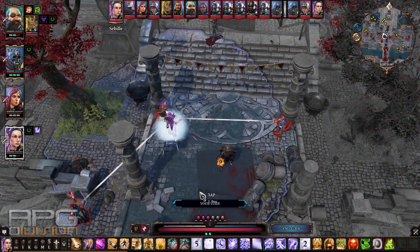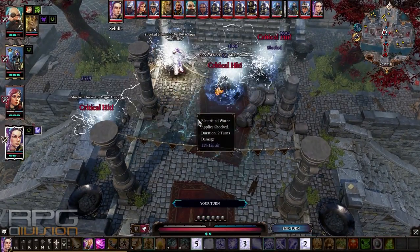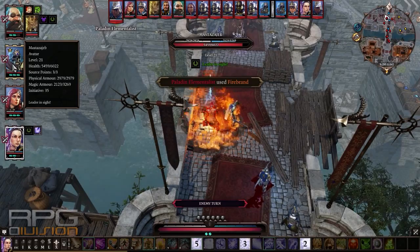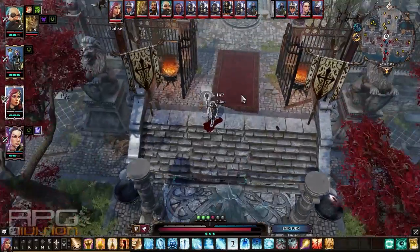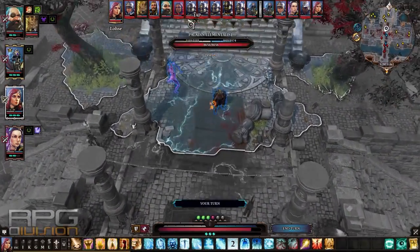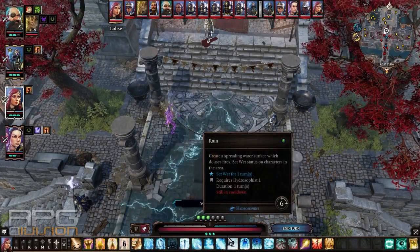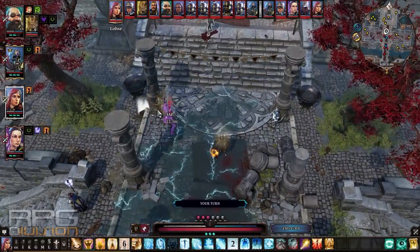Now it's time to use one of the best skills — superconductor. Considering our high air resistance in the group, we take minimal magic damage while the enemies receive a lot. If it crits it does an insane amount of damage. Using encourage next. Now the hydro DPS character's turn.